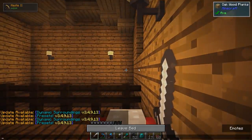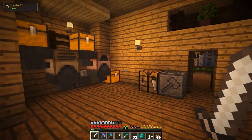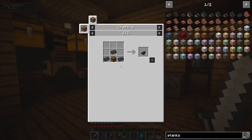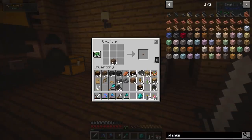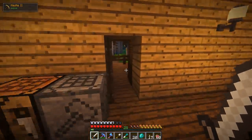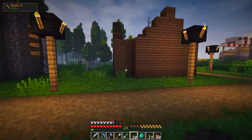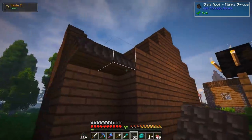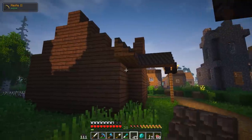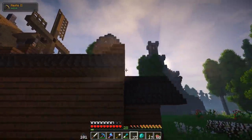I also need to make a proper bedroom at some point. I see Dynamic Surroundings has updated — F3D, there we go. Then the other thing we need is these ridge roofs, and those are also pretty easy to make. We'll just make some of these — I don't know if that will be enough, but if it's not I can make more slate roof pieces. Now the question is will these act like stairs? They totally will! That was one thing I was concerned about — that they wouldn't have corner pieces. But they totally do.